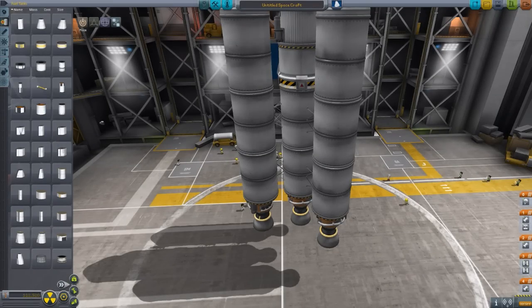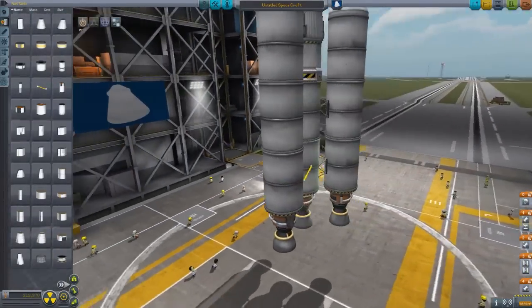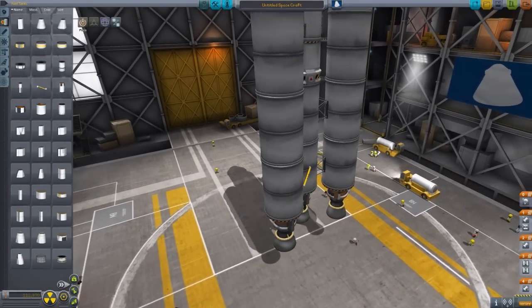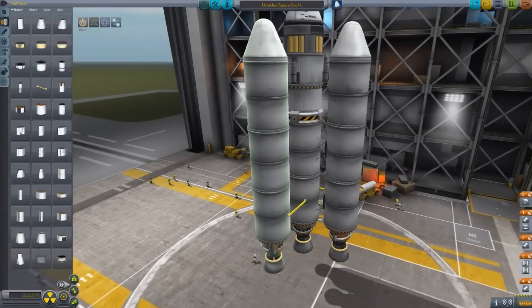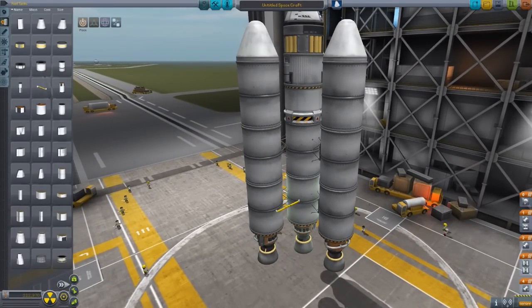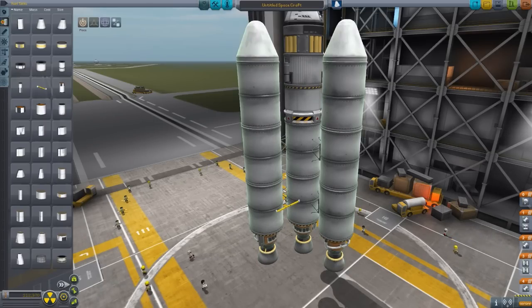There's one thing I'm 100% sure of in this game — you need to add fuel lines in here so that your fuel actually goes into your main one. I think it's called like onion or asparagus or something — it's named after the layers. This is a layering technique so that you fire these guys up in the air, and all the fuel once they leave goes back into here. So all four fire at once, but this one in the middle doesn't actually lose any fuel. I think that's how it's supposed to work.